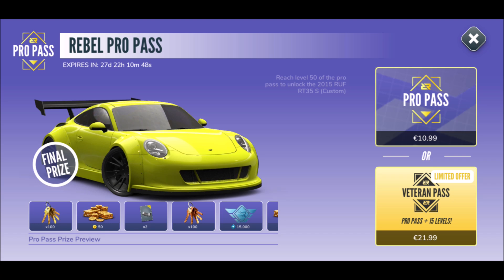They introduced passes. If you've played Asphalt Nine, you'll probably be familiar with the pass system — it's a mechanism that appeared some years ago in mobile games, like the Rocket League pass. For a certain period of time you get bonus points when you have the pass. We've got the Rebel Pro Pass at $10.99 or the Veteran Pass at $21.99, but I'd recommend the Pro Pass — play a lot and you'll get everything the Veteran Pass gives you and save $10.